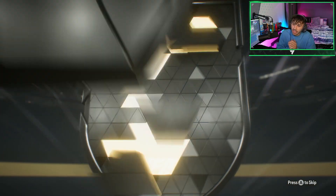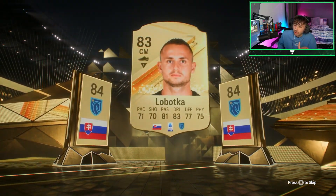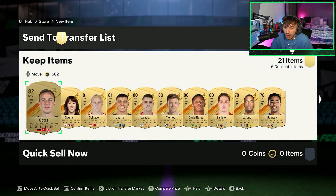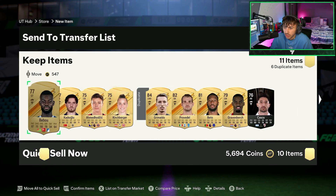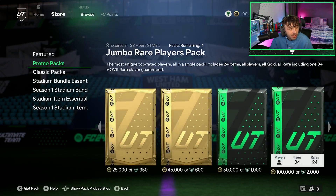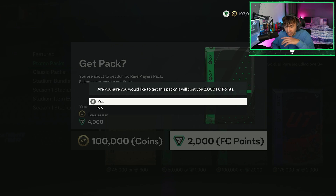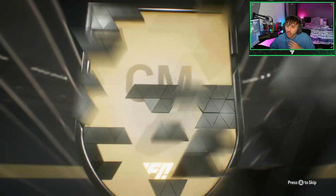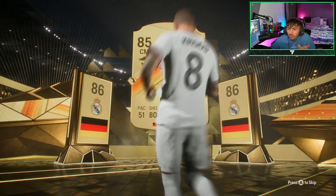Is this Havertz? He's 84-rated — not a walkout. The 84 from that pack isn't as good as I was hoping for. Most of it is discard value. I check Neres's price — he isn't going for anything. Then we get Grimaldo again — I've packed Grimaldo a silly amount of times. One more 100k pack then the big 175k. From this 100k: it's a German — Musiala? No, it's only Gross. I thought Bellingham for a second, even though I know full well he's English.